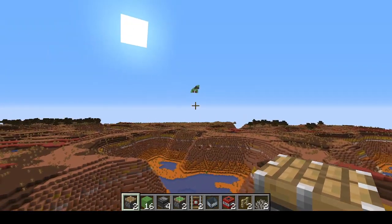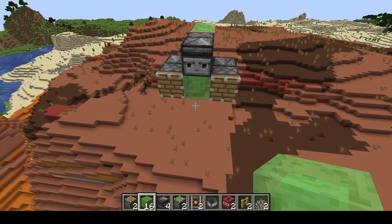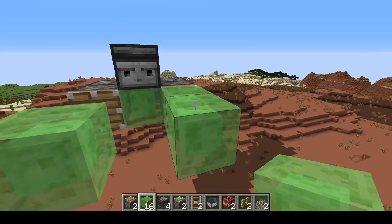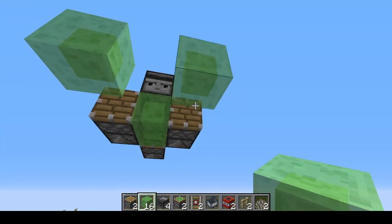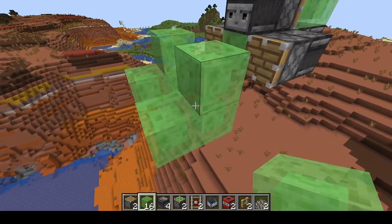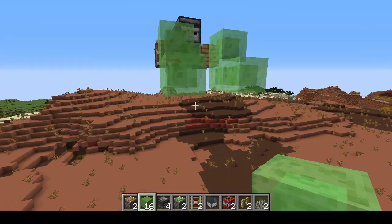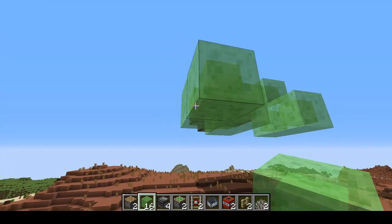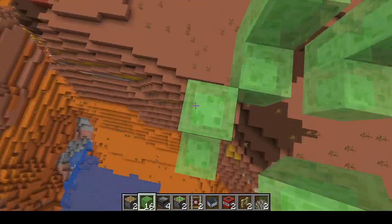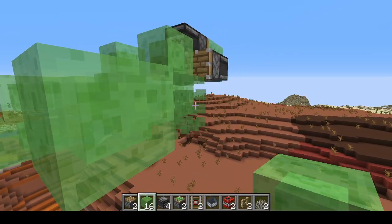Now we're going to get to the complicated part, the TNT duplication. So let's start building it. You're going to want to follow me very carefully on this part. You go out two blocks on both sides, break that, and you make a 3L shape like this. I'll give you a moment to look at it. Now you're going to want to do that — put a block there, break it, then those, then those three again. Repeat on the other side.